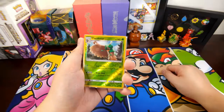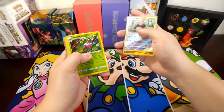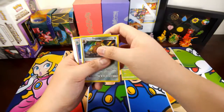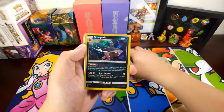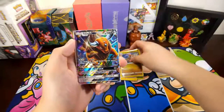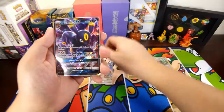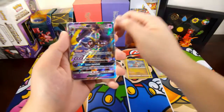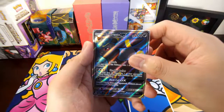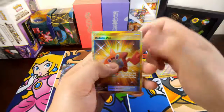Now we're back. So we have one, two, three, four, five, six reverse rare holos. We have one, two, three, four, five, six rare holos. The regular art GX cards we have: Tauros GX, Umbreon GX, Lunala GX, and Incineroar GX. We have one Umbreon full art GX and one secret rare Rotom Dex.